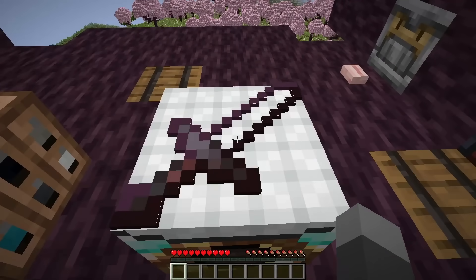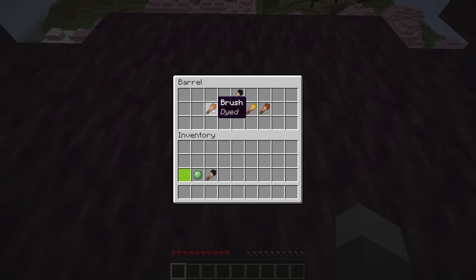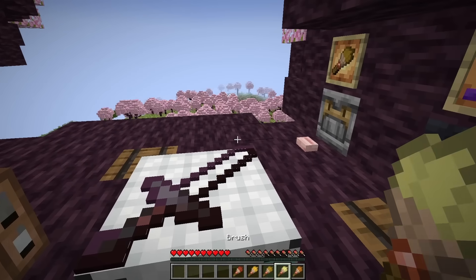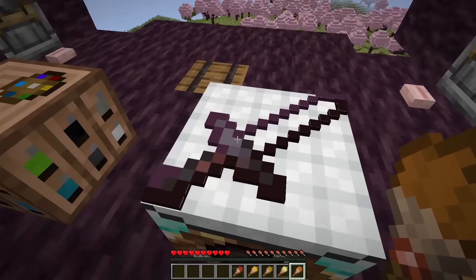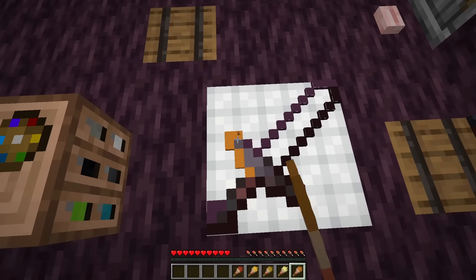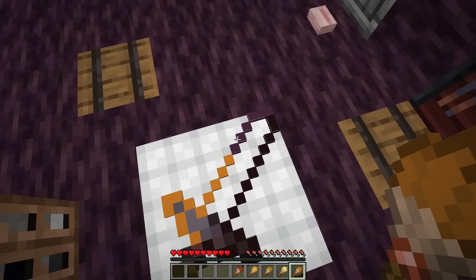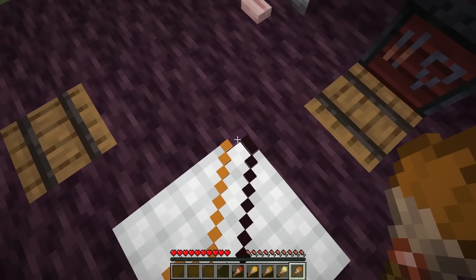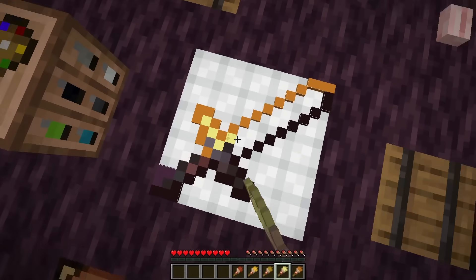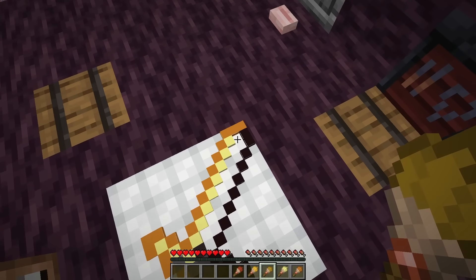You can place that in the table just like you did with the painting, and now you can edit it. As you can see, this is a fire aspect sword. I've prepared some dyes here that go along with blaze rod coloring, just to give an example of something this could be used for. Maybe you have different enchantments on your tools and you want something to visually distinguish them. This is an example of making a flame sword — you can tell it's a flame sword because it looks like it's on fire.